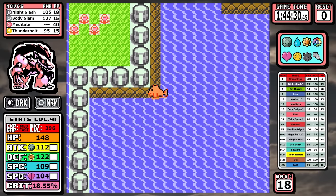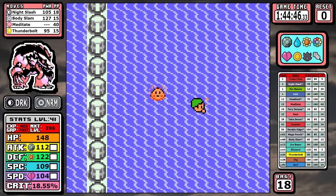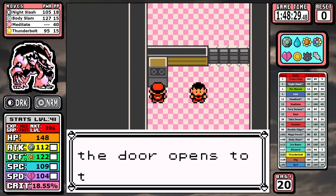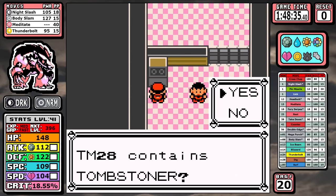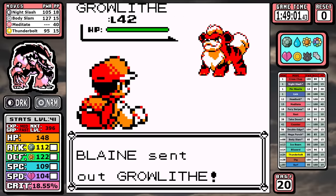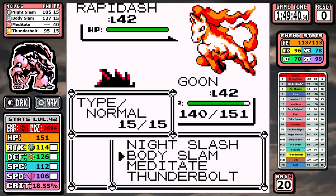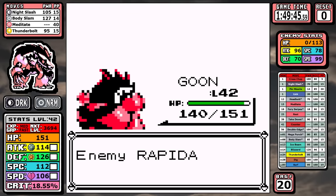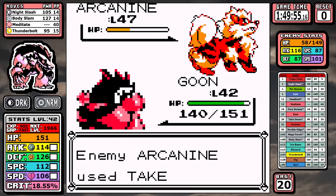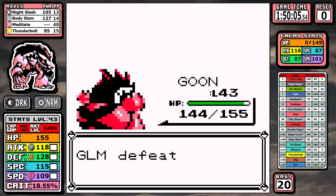With six badges down, a swift swim down to Cinnabar is about all that's left. I pick up Blizzard for later. The plan for Blaine is to go Night Slash on pretty much everything, but I bring in Body Slam for the Rapidash. Overall a Fire Blast crit could make this fight a little dangerous, but Obstagoon does a fantastic job and I don't think the final Giovanni gym is going to be much of a challenge either.